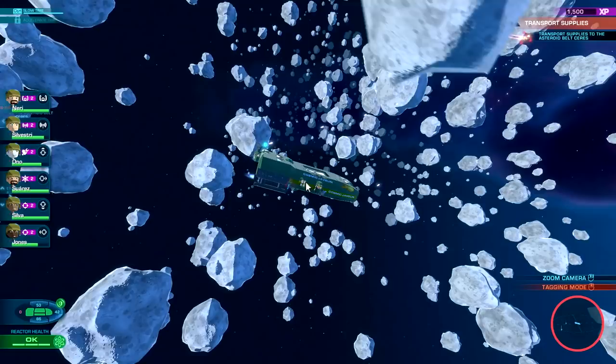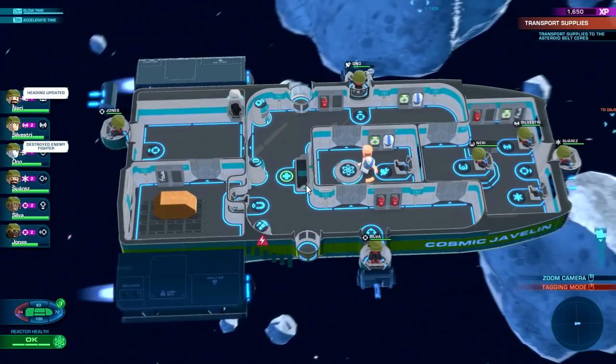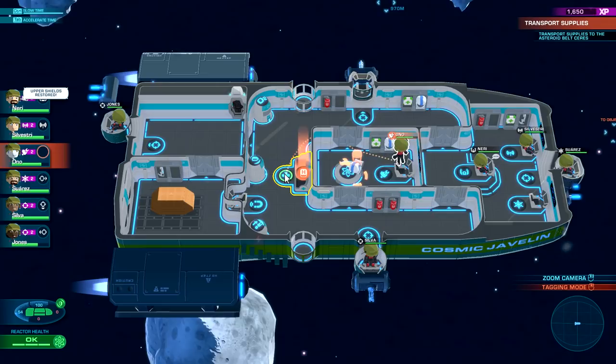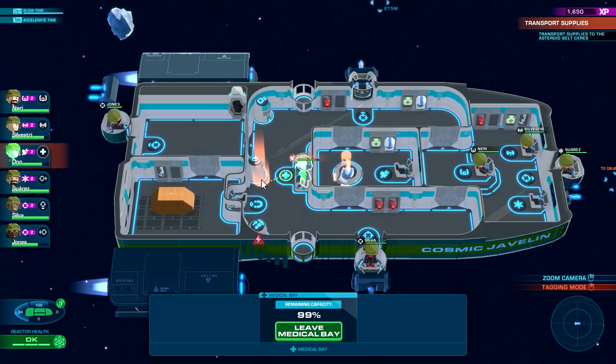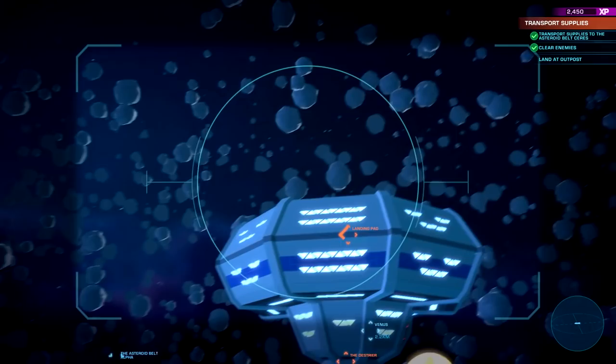It looks like the turret guns are plasma. I'm taking some hits — let's double check there are no other dudes around. I want to go to my objective. That worked out pretty good. I need you back here for a second — what's that floating around? Oh, he's hurt — we have a couple of guys that are injured. We finally arrived at the area we need — we need to go to the landing pad right up there.